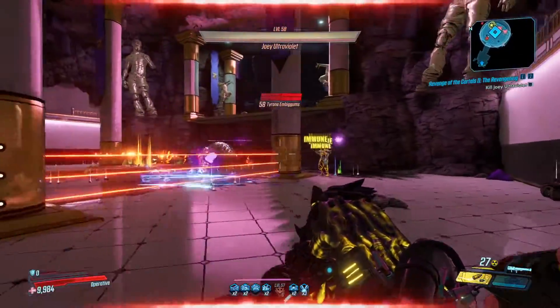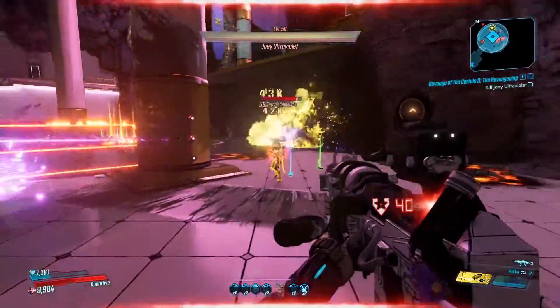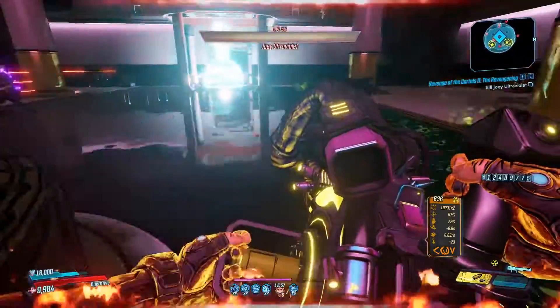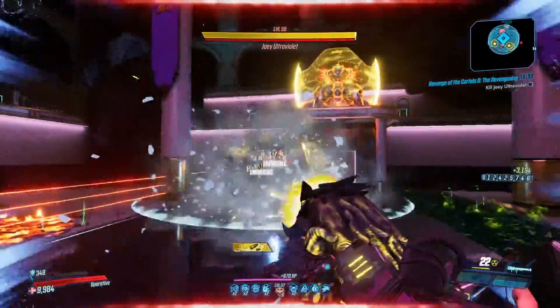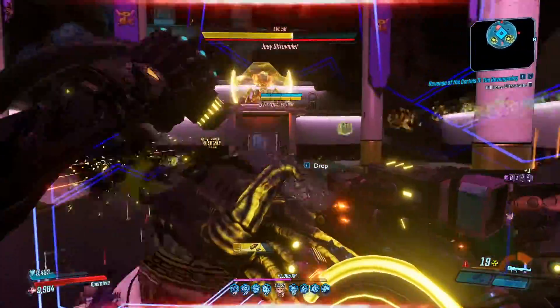After killing all the underbosses, jump down into the boss fight and kill the two underbosses in there, but not Joey Ultraviolet — save and quit and then retry each time. That is the most efficient way to do this, but you can also kill Joey if you want. My personal favorite way is just doing the mission quickly over and over again, which takes about five minutes each run.